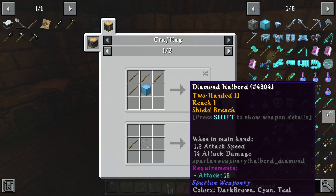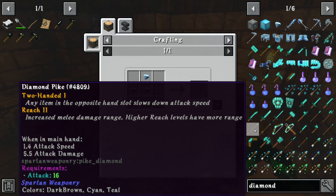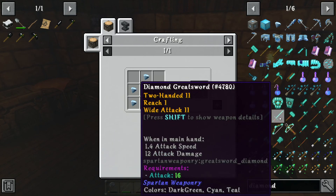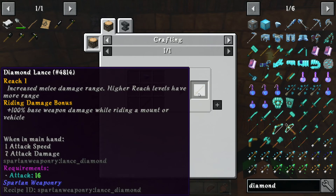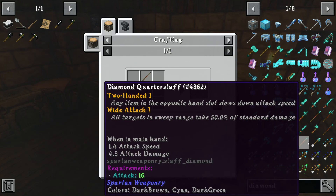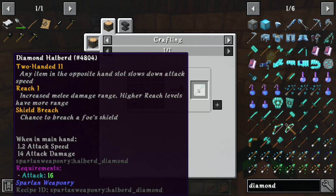The diamond war hammer is slower though. Diamond halberd — reach 2, 14 attack damage, higher reach levels have more range, breach of foe shield. Diamond pike — a little bit pricier on the diamonds. The greatsword would use all our diamonds. Diamond lance — riding mount, increased reach. You know what? I think we're going to go with the diamond halberd here.